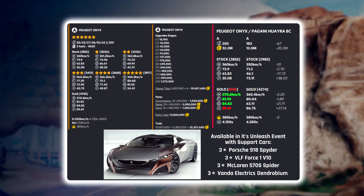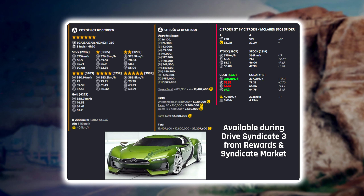I think the Peugeot Onyx will definitely be able to keep up with the Pagani Huayra in terms of performance. The lower nitro efficiency can maybe be compensated with good nitro management. The car will be available during an Indi-style event with support cars of a three-star Porsche 918 Spider, three-star VLF Force 1, three-star McLaren 570S Spider, and three-star Vanda Electrics Dendrobium — so make sure to get the Vanda at three stars if possible.